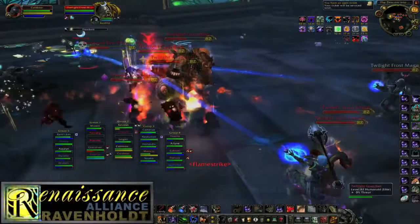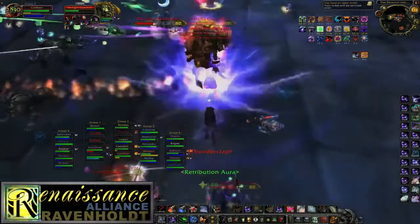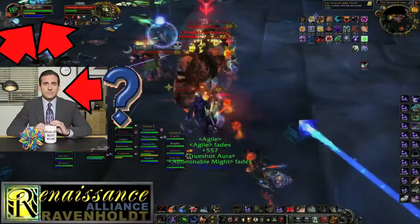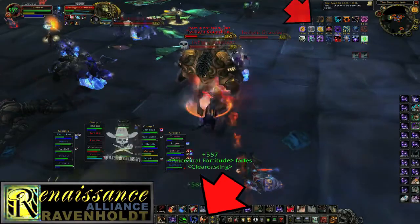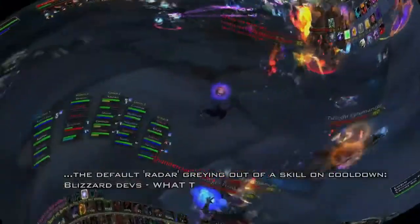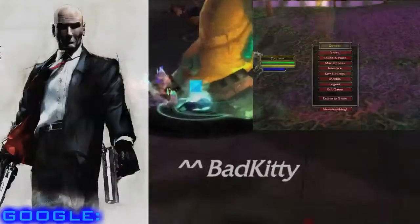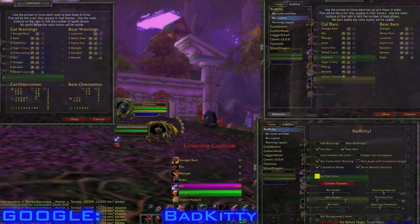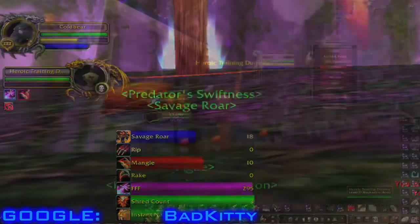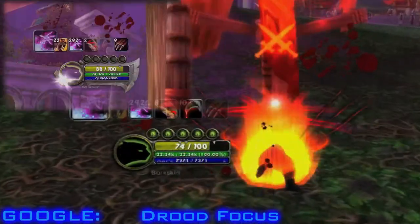It is possible to play as Feral DPS using only the stock UI, but it's insanely, stupidly difficult to do so effectively. Feral DPS players have to keep track of combo points, energy, your health, the boss's health, who's low on mana, who's dead, FFF, SR, Mangle, Rake, Rip, Clearcasting, Tiger's Fury, and Berserk — on top of cooldowns, void zones, aggro, target switching, and listening to vent calls. Bad Kitty will help you keep track of buffs and debuffs, treats a Warrior's Trauma debuff as equivalent to your Mangle, and keeps track of how many Shreds you have left to extend each Rip. Drood Focus also does this, has tons of audiovisual options, and keeps track of most everything else you need to know as a Feral.